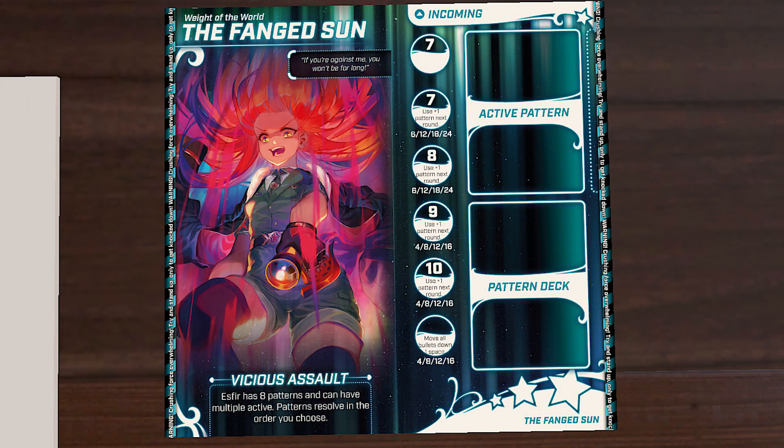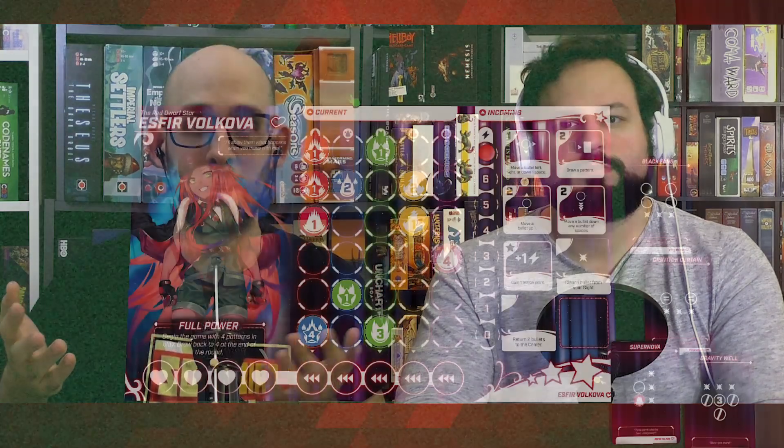Each heroine has their own special ability, and if you flip the board over, they turn into a boss with their own special boss abilities. So there's a lot of different variations for you to play against or as, and a bunch of different possible combos if you're doing team mode.